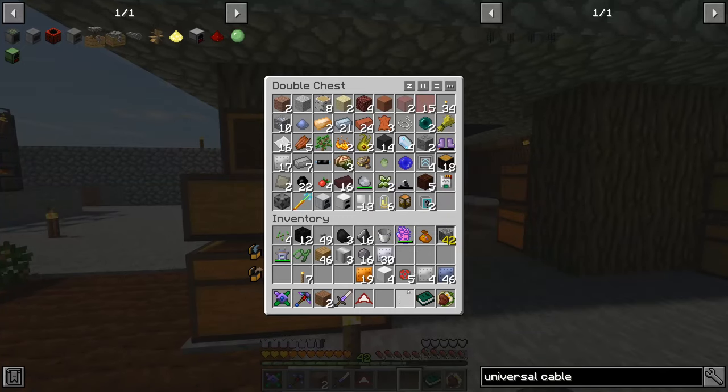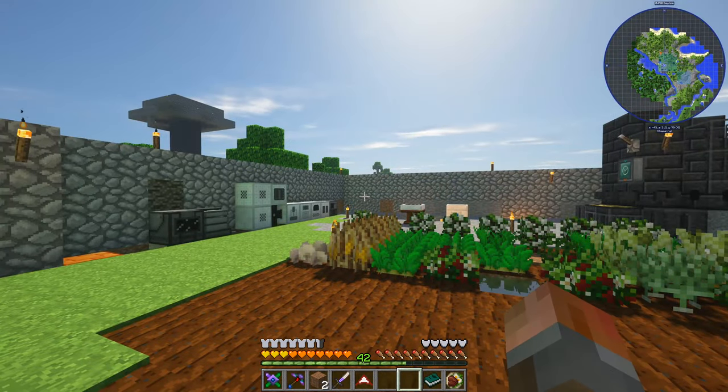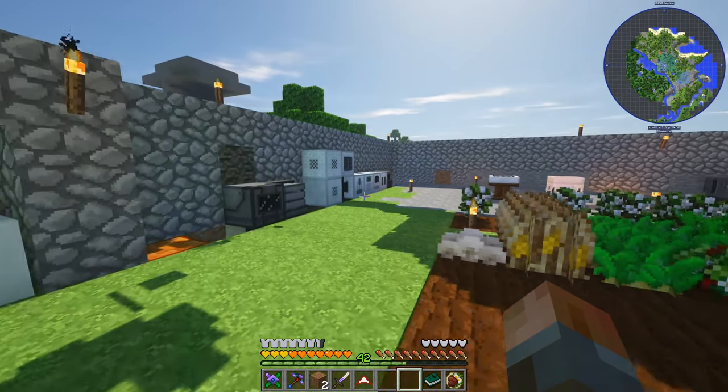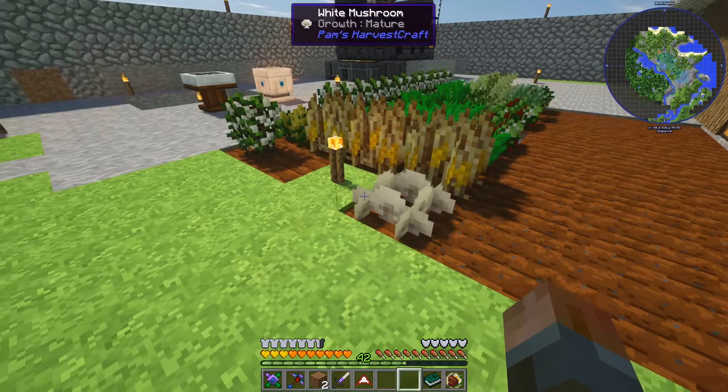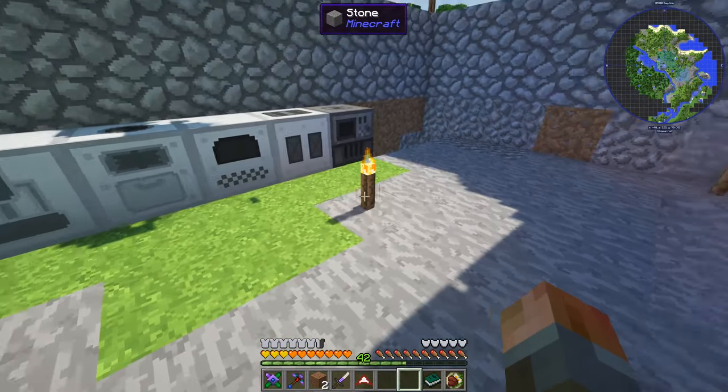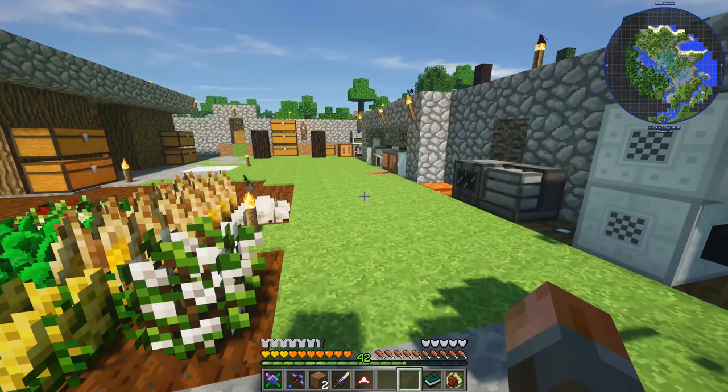Welcome back to Enigmatica 2 Expert Mode, and it's time to get started with tech mods today. We're going to be getting into Nuclear Craft a little bit, just to get our first alloy smelter, and the shadows are still driving me demented. If anyone really does know how that's actually happening, I would love to know. Anyway, moving on — tech mods.